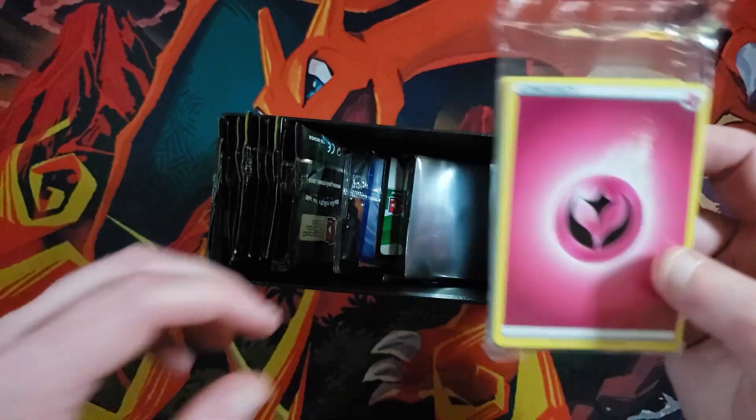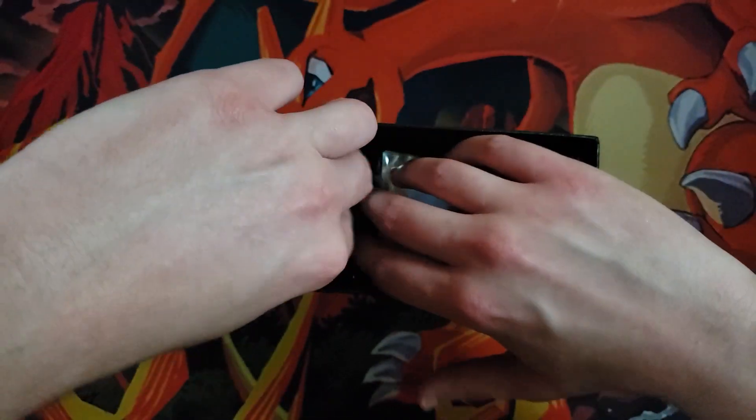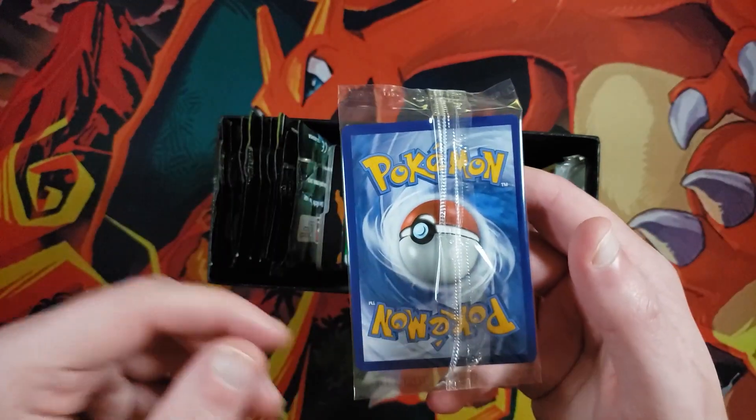We got some energies — oh, fairy energy. Doesn't exist anymore. This is kind of harder than I expected to open. We have some Charizard sleeves. Look at Charizard. I can't wait to use them. We have the code card that I'm going to keep because I do plan on playing PTCGO.